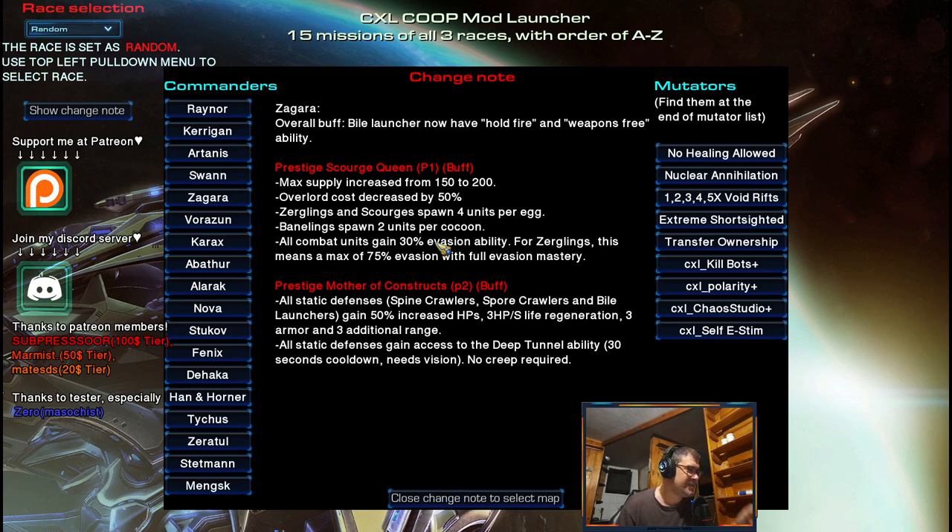Hey guys, so listen to this: Zagara P1 Scourge Queen in my opinion is a very good prestige. CXL made it even better — this is another thing he did before going to China, so let's see this.